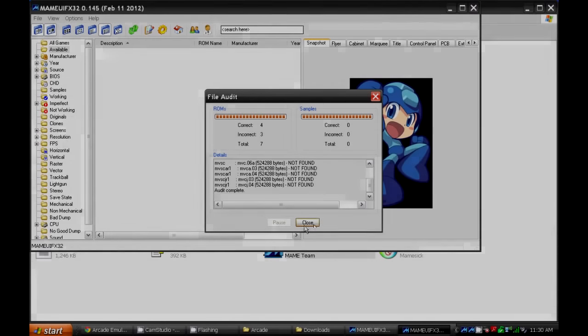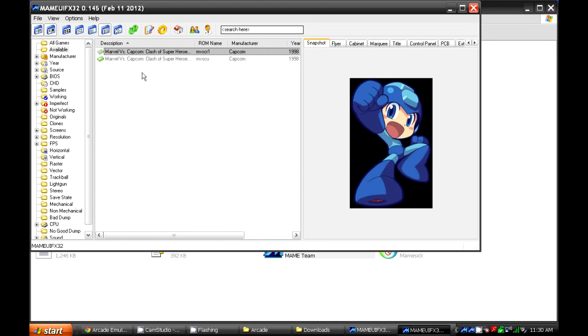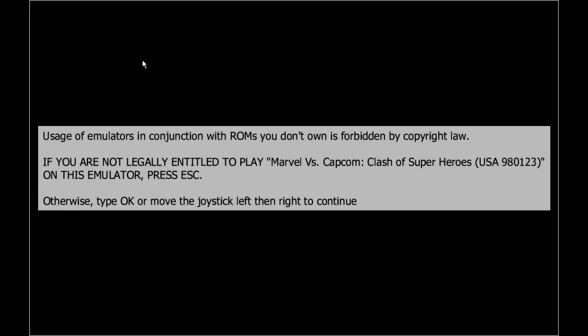Once it's done, click on Close and there you will see the games available. So double click on the game, and as you can see, there is the game working just fine.